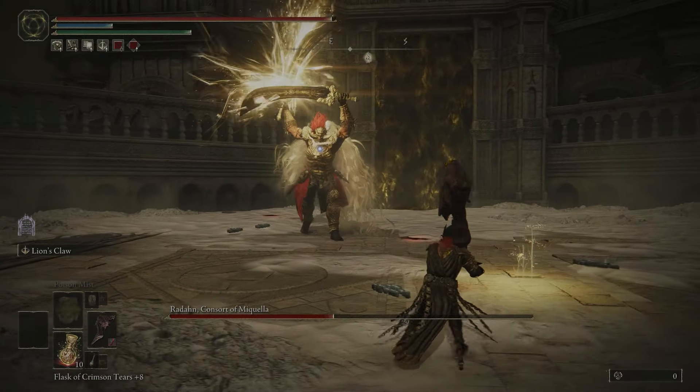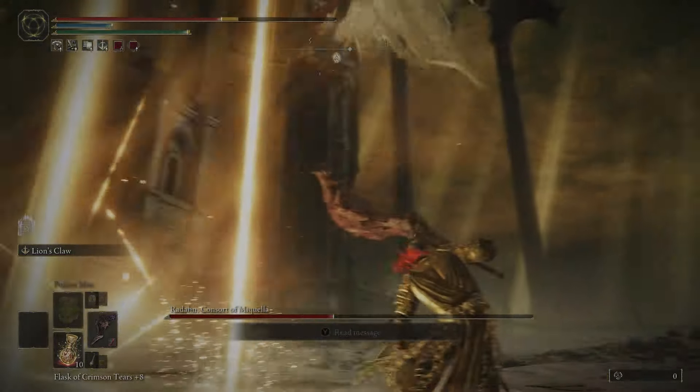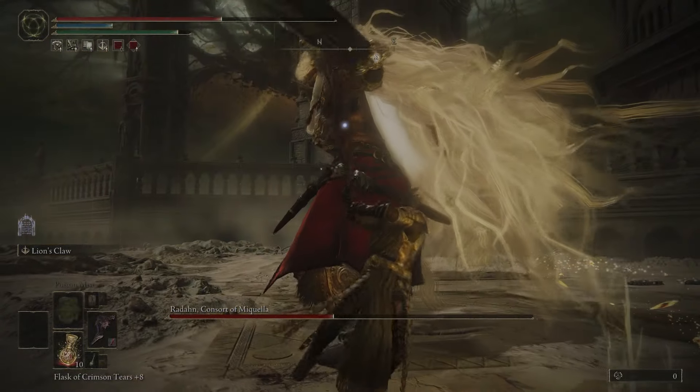This is a new combo, and it's not too bad. All you have to do is just dodge into his attacks, and then at the end when he does the explosion, just dodge in again. And there we get blood loss again.